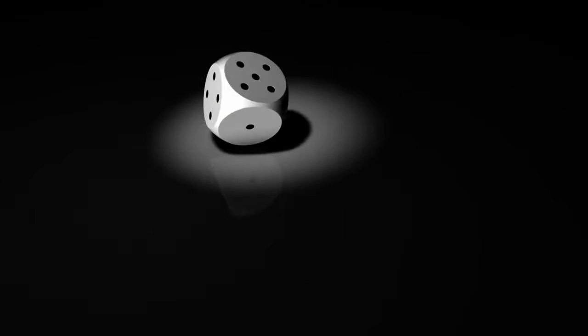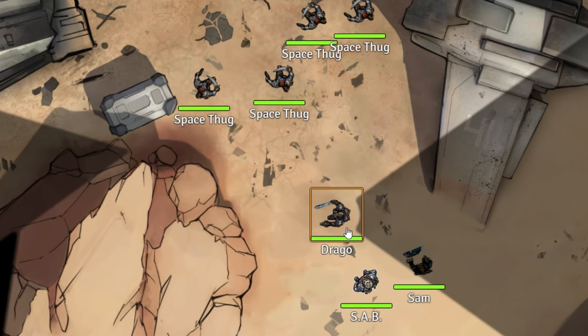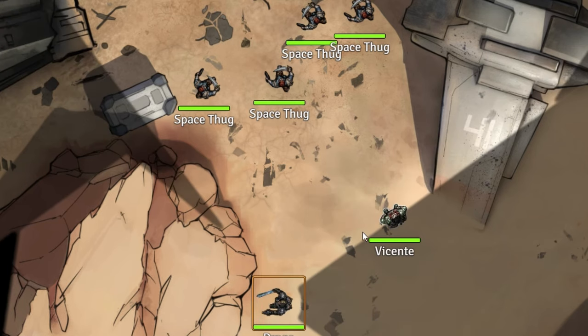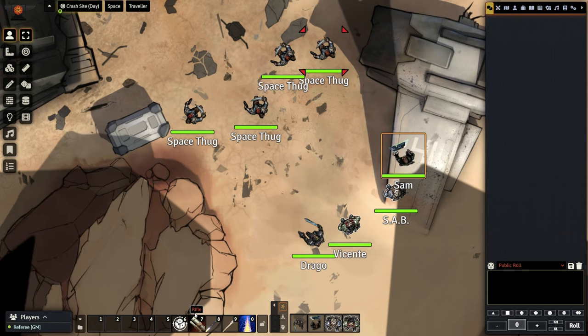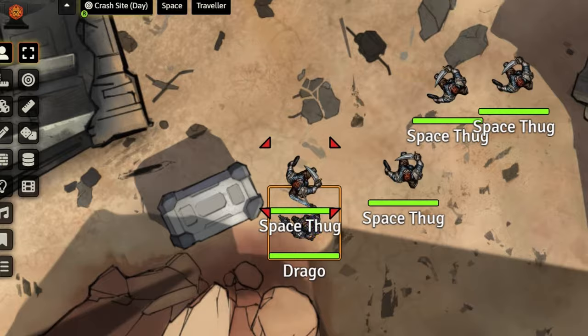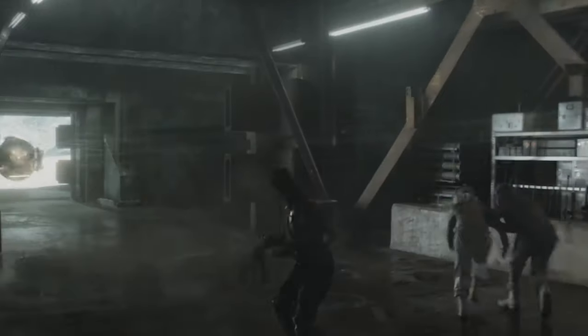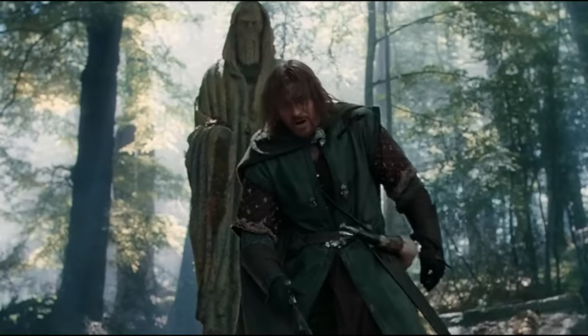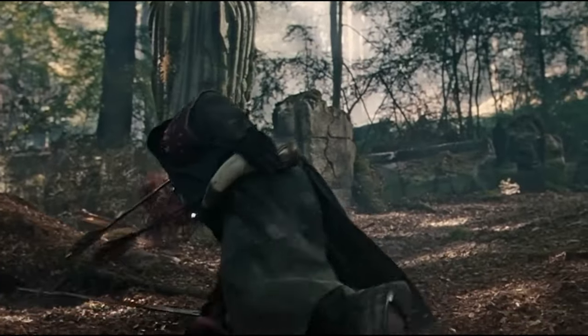Surprise is determined by each side rolling 1d6 — not each individual, each group. If one side scores three or more greater than the other, the side who lost is surprised. The party with the advantage of surprise can choose to avoid the encounter altogether or attempt an ambush attack. If within range, all members of the attacking side in surprise get a free attack — you can take out the other side without them retaliating. If no one is surprised, the highest roll of each side has initiative. Attacks happen simultaneously, not chronologically, so even if a hit would take someone out, if they haven't attacked yet that round, they still get to complete their action before going down.